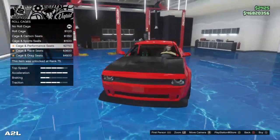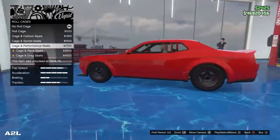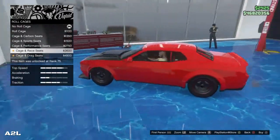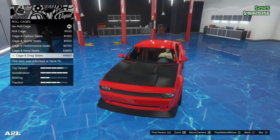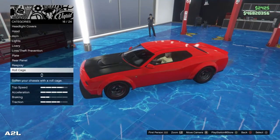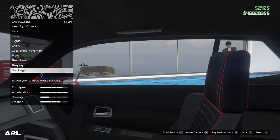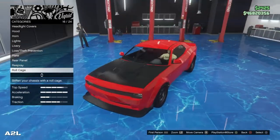Cage and sports seats — it looks like the only way to get the sports seats is to have the cage. I don't really want that in there. You got the cage and race seats, and the cage and drag seats — unfortunately I'm good on all that. Let's take a look at the interior anyways. I like the red lining. So whatever your primary is, I'm guessing that's the red lining inside.